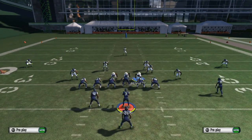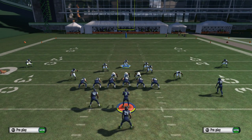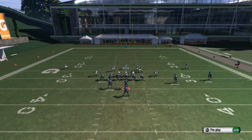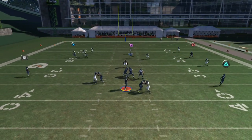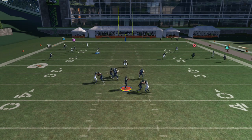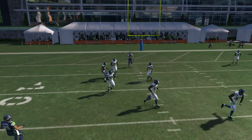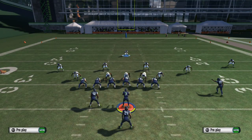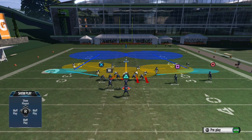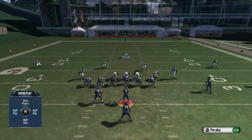You can also put both outside guys in contains — for example if the quarterback likes to roll out or there's a run. Set it up again: pinch the base line, pinch the D-line, spread the linebackers, then re-blitz, contain, and blitz the left outside linebacker. That's gonna stop the quarterback from rolling out. If you move that quarterback, those outside rushes get in there a lot faster, and blitzing the left outside linebacker also helps stop the run.